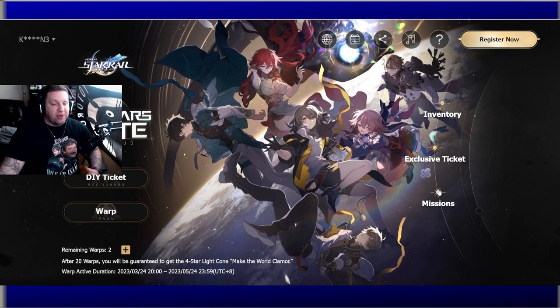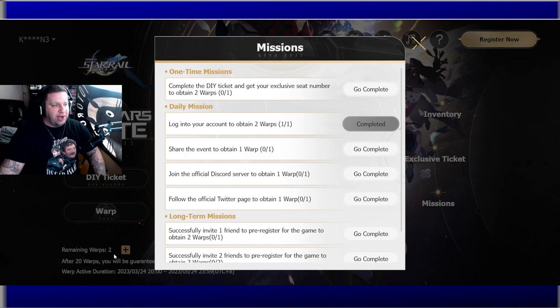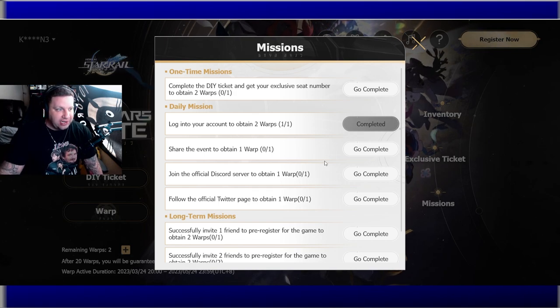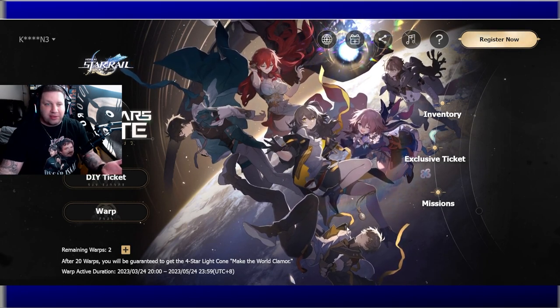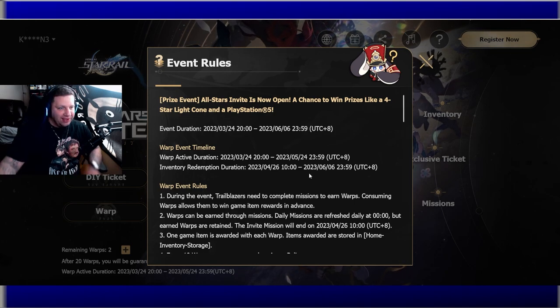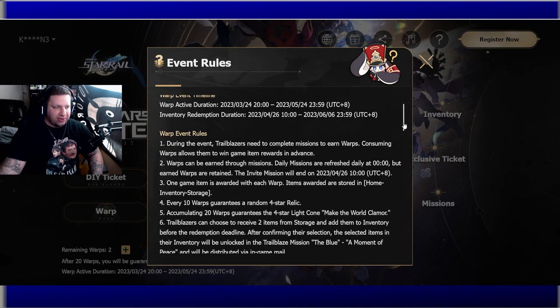This event works like a warp game — warps are basically summons, similar to wishes in Genshin. You come to this website, complete missions, and earn warps that affect your registered account. The event starts April 24th, runs until May 24th, and the inventory redemption period goes from April 26th — which is the release date — all the way until June 6th.